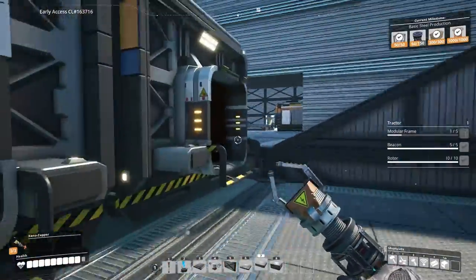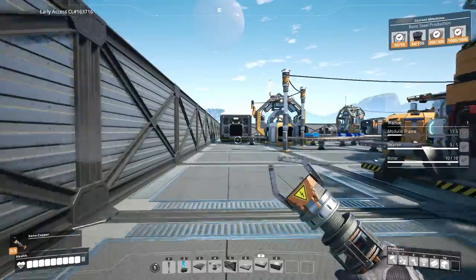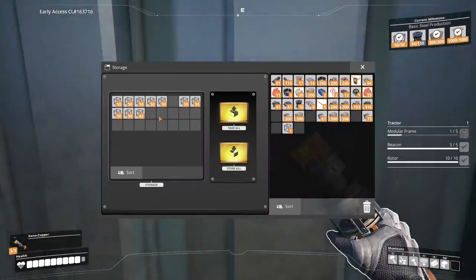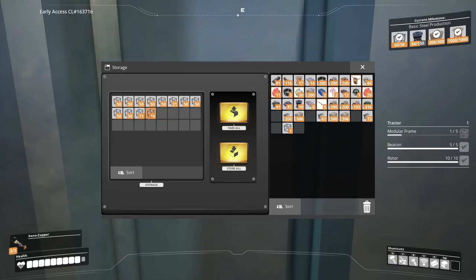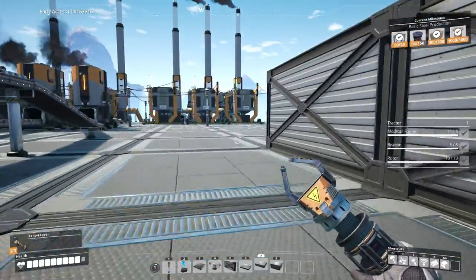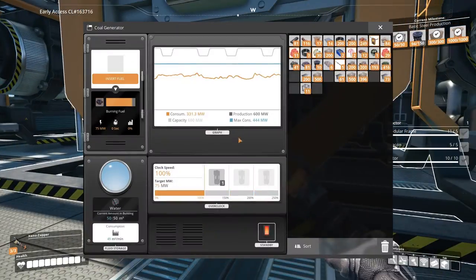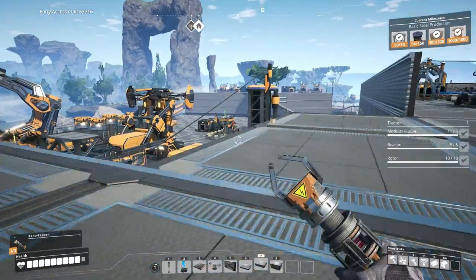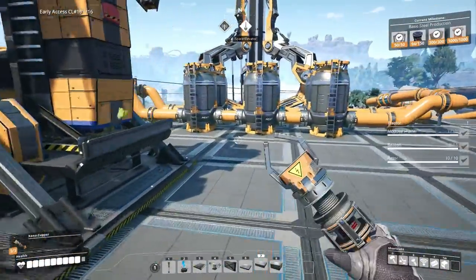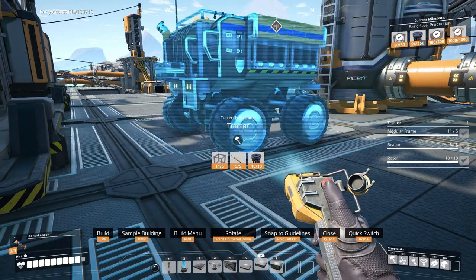We need four more modular frames — I don't have them up here but I do have them up there. Let's get those — modular frames should be over there. We only have 10, so there we go. Beautiful — we have ourselves a vehicle! Now we can drive around. Do we need fuel for these trucks? You need fuel — you ran out of coal, that's what happened. Let's go make a little truck and see how it goes.